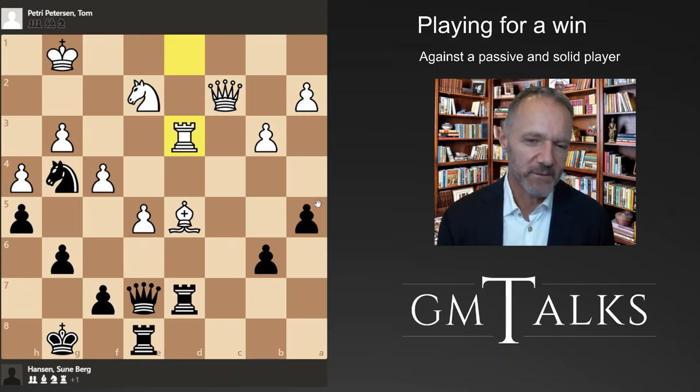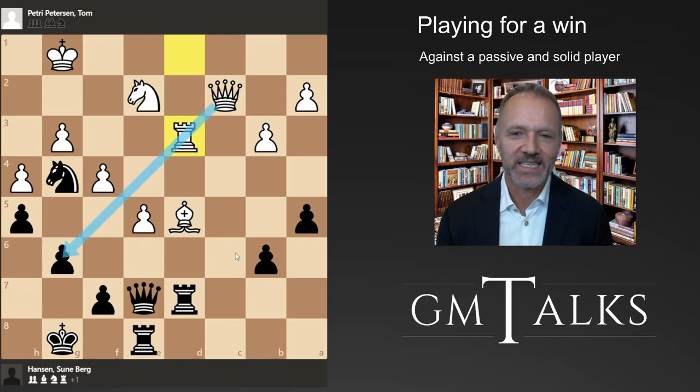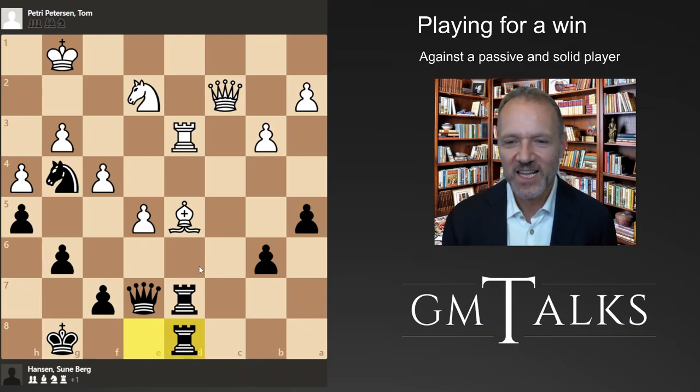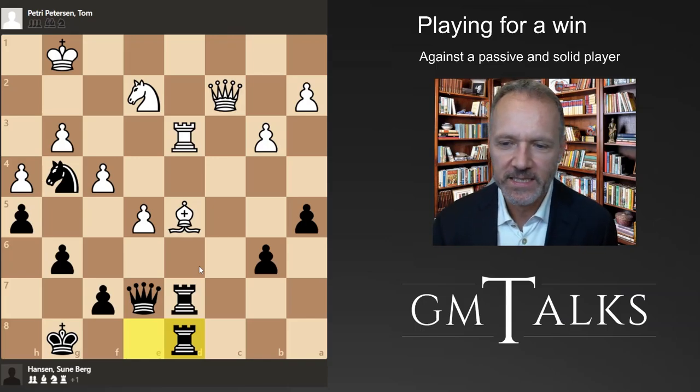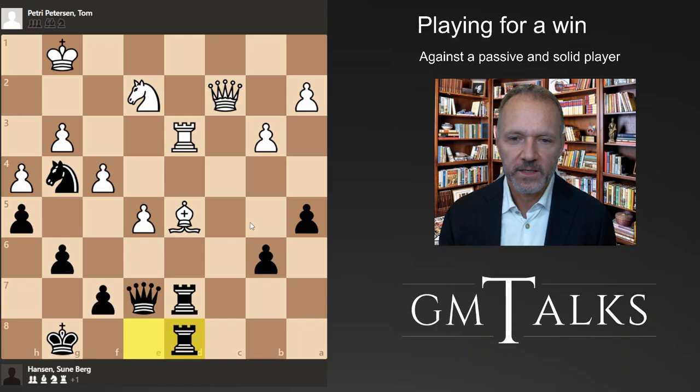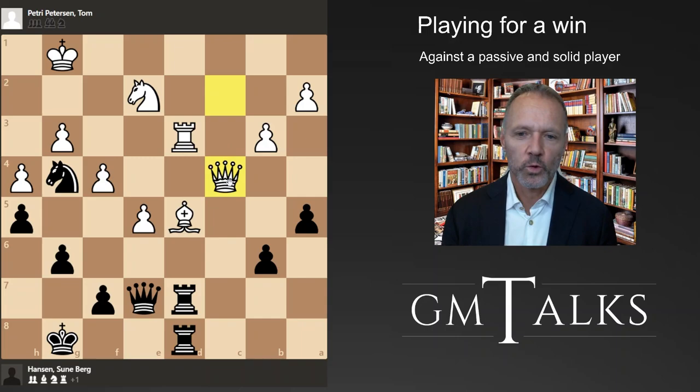I still have my strong knight - of course he does have some tactical tricks to be careful about because of this pin on the f-pawn, always be careful about these things. But I couldn't see any problems. By the way, this game was played in January this year in the Danish league. I'm having a fun time here - threatening the rook and taking away his counterplay. Queen c4 covering the rook.